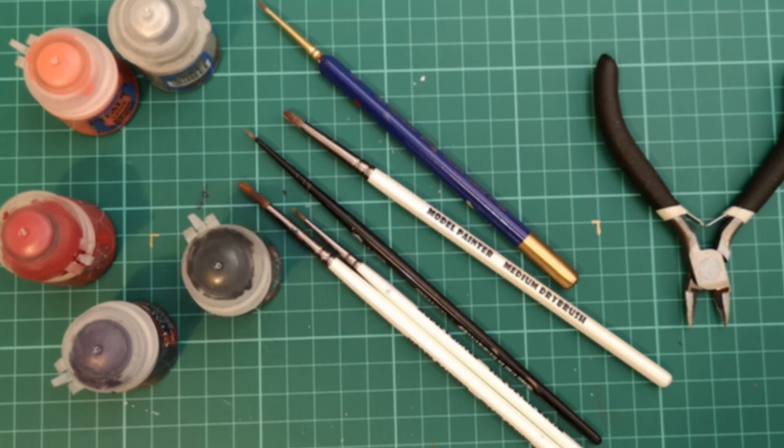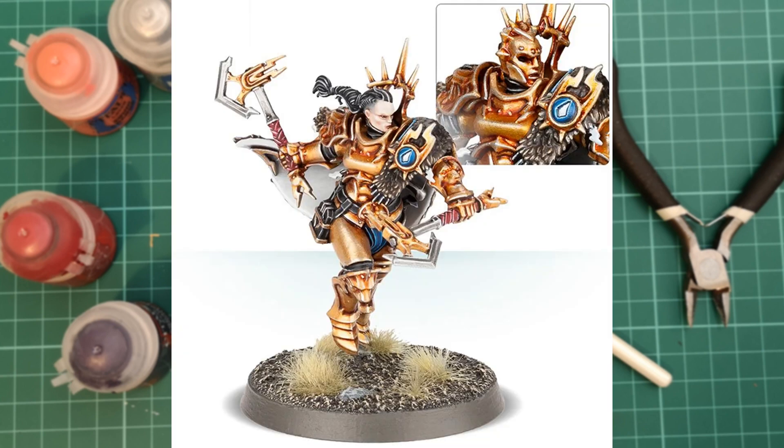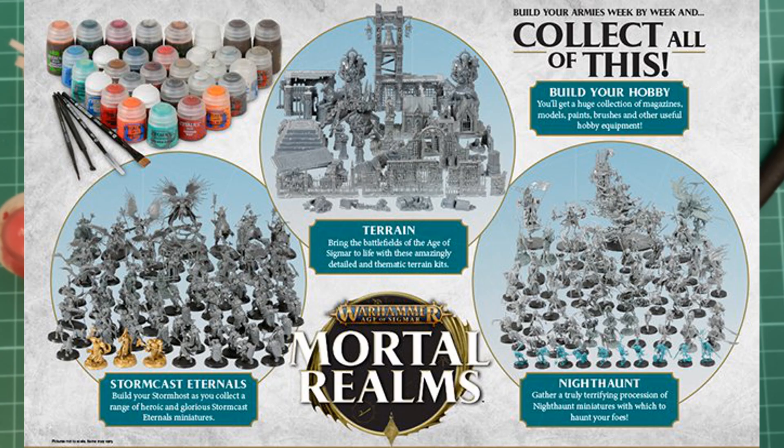Issue 73, the last issue we know for definite, gives us Neave Blacktalon — a Stormcast hero and very cool one at that. She is the Knight-Zephyros herself and there is a novel based on her alone. There are two build options: with helmet or without. Personally I prefer without the helmet — it looks a bit nicer — but it's entirely up to you. Normally she's 20 quid on her own, so it's a definite good issue to pick up.